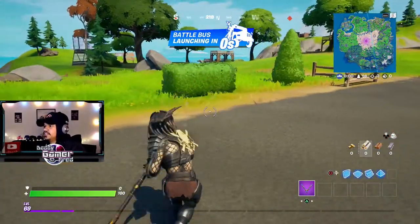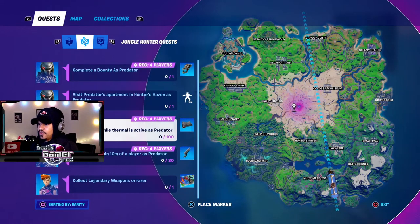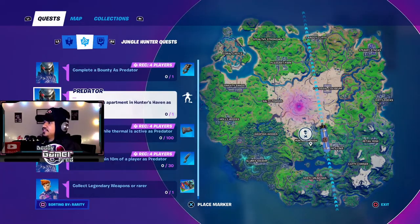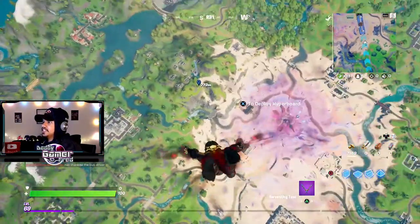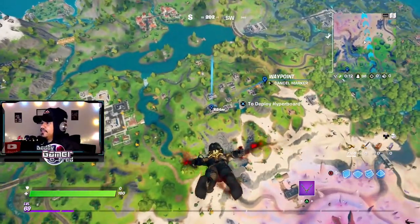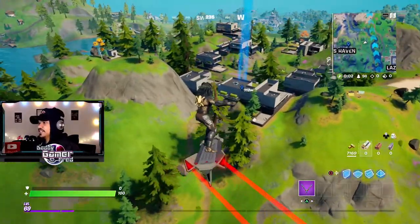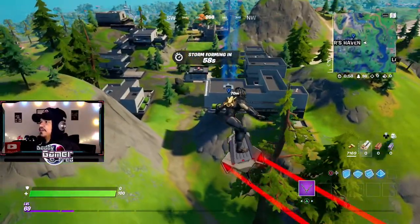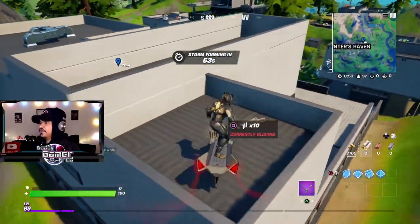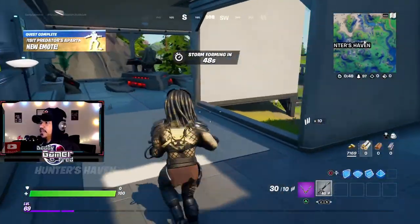He looks decent in game. Now we're going to do the quest at Hunter's Haven — dropping down right here. It's going to be this house on the far left with all the new Predator-themed stuff. That's so cool to see him on a surfboard. Apparently you don't even have to get inside the apartment — all you have to do is land on top and you should be able to grab the quest completion.